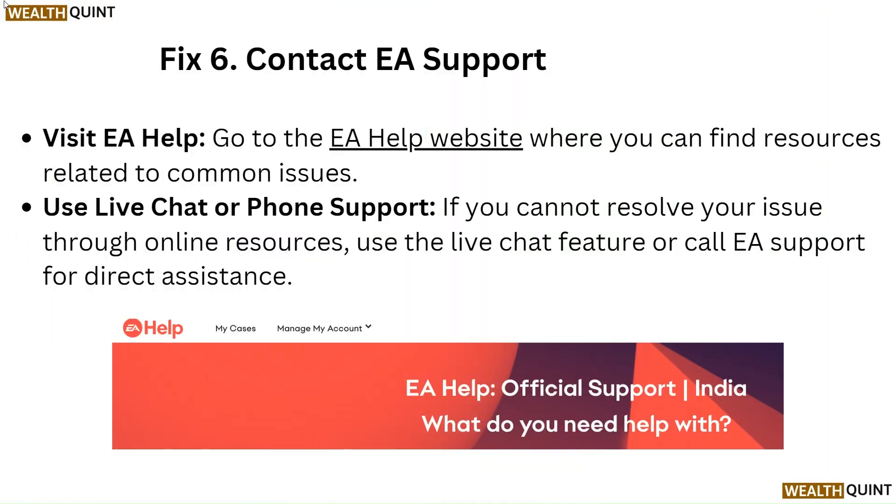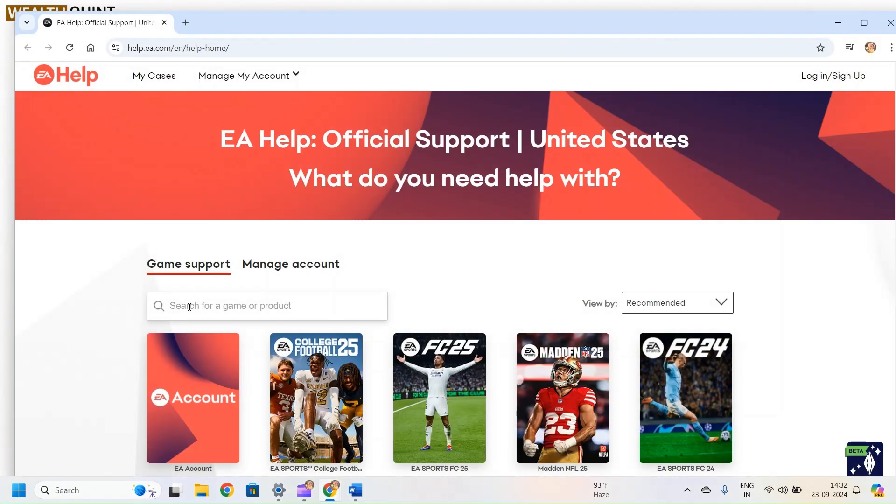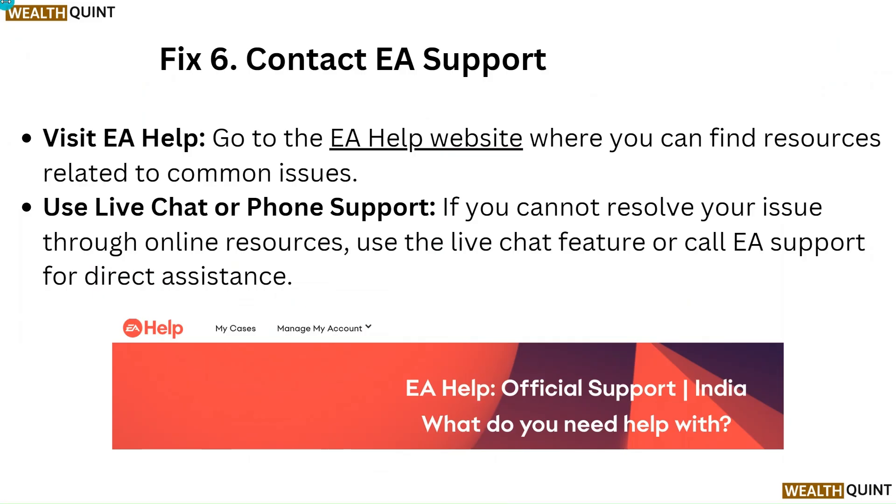Fix 6: Contact EA Support. Visit the EA Help website where you can find resources related to common issues. If you cannot resolve your issue through online resources, use the live chat feature or call EA support for direct assistance.